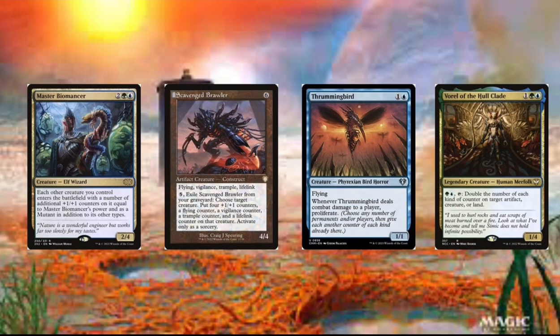Then we got Vorel of the Hull Clade. And this card's really good because you can just keep doubling the number of counters on your creature each turn — you can go 10, 20, 40, and it just keeps going up. And they can't remove those counters unless they can return Mii to your hand or to your library.